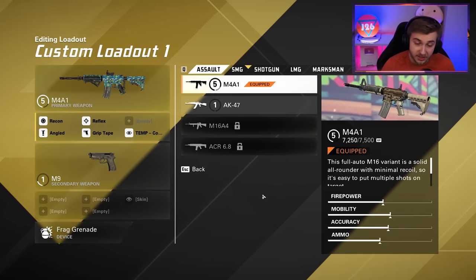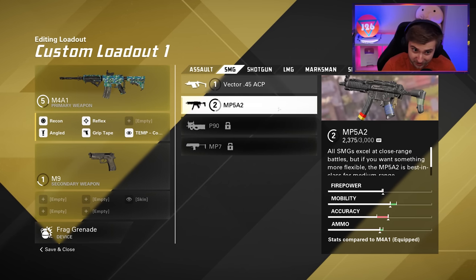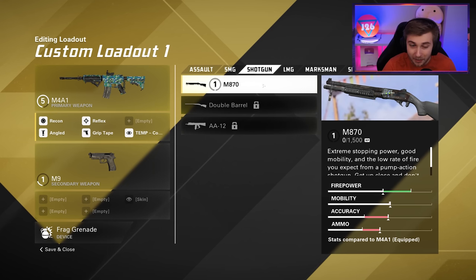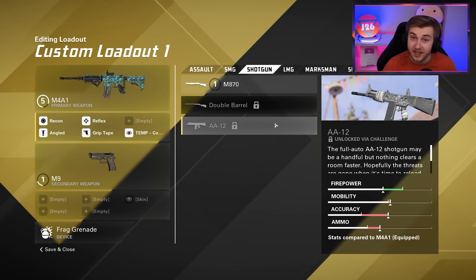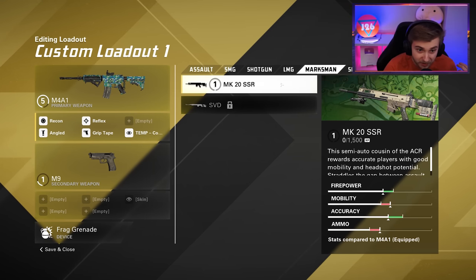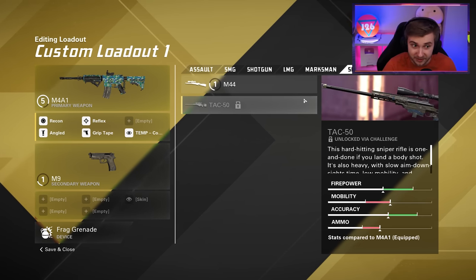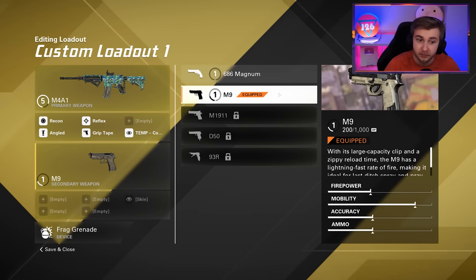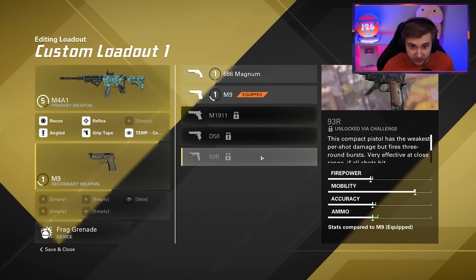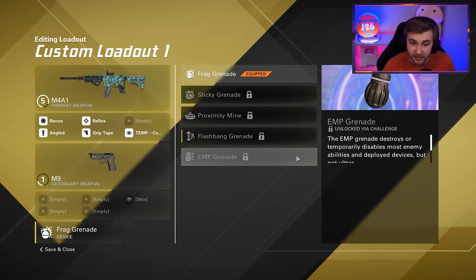Let's go through all the weapons in the beta. ARs: M4, AK, M16, and ACR. SMGs: Vector, MP5, P90, and MP7 - actual weapon names. Shotguns: M870, double barrel, and AA-12. LMGs: M249, RPK, M60. Marksman rifles: MK20 SSR and SVD. Snipers: M44 and TAC-50. Pistols: Magnum, M9, M1911, D50 (the Deagle), and the 9-3R. For grenades: normal nade, sticky nade, Proxmine, Flashbang, and EMP.